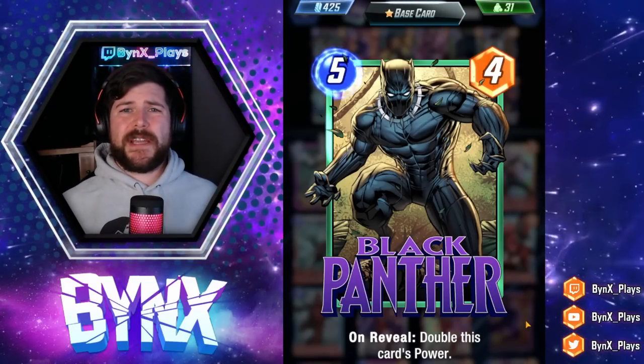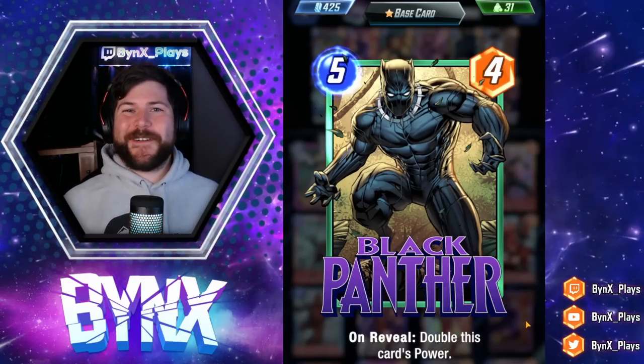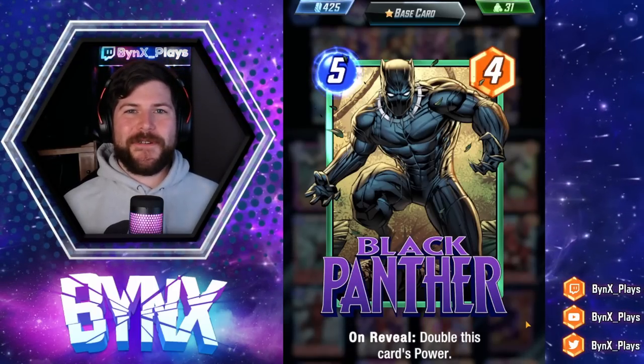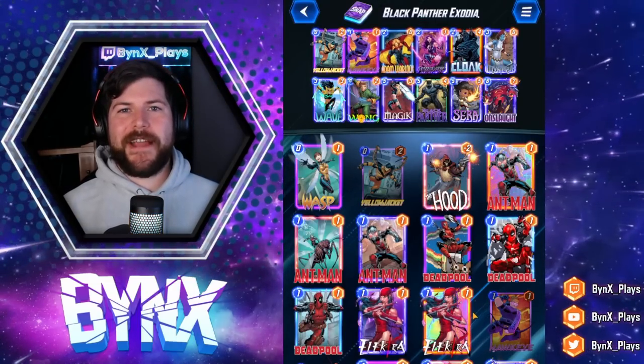I was using it in a token deck that you'll see in my video tomorrow — a pool-3-only deck that utilizes Black Panther. But the very first thing I think of, because I'm a little bit crazy, whenever I see an on-reveal, is: what happens if we do this 256 times? So I present to you the Black Panther Exodia list.